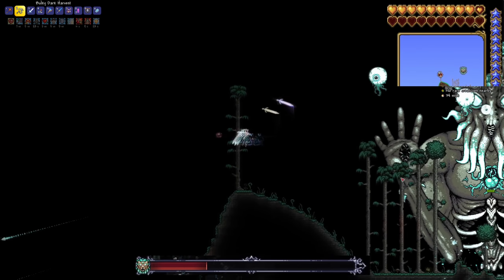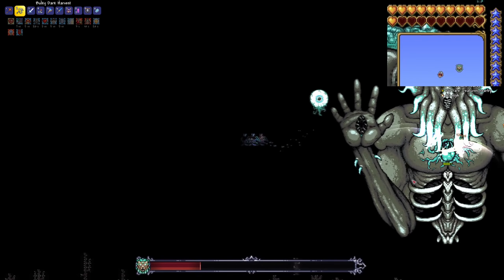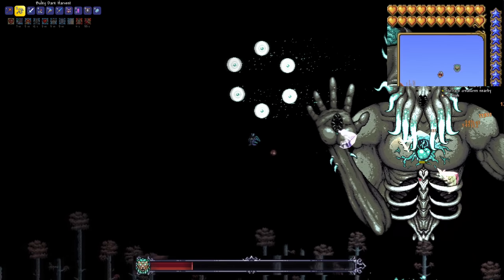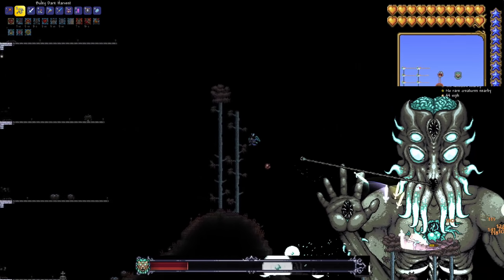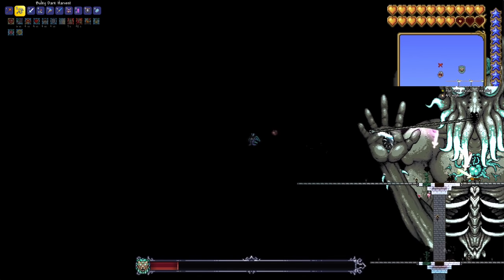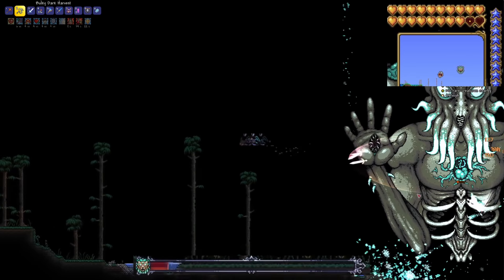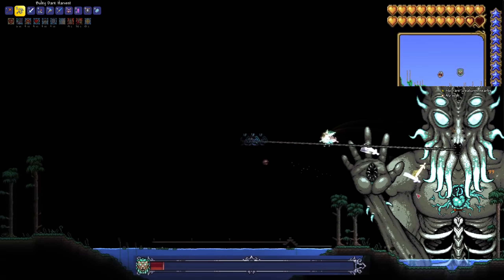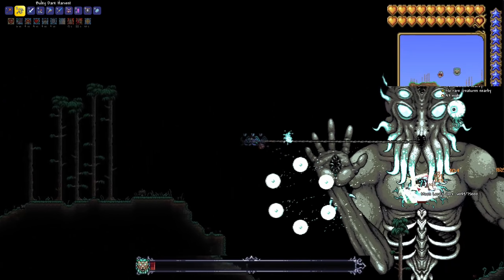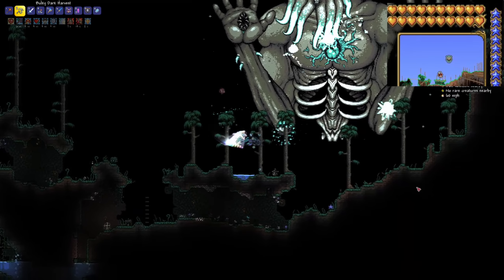Our potion cooldown is almost up. I'm getting really lucky with these dodges. Another wonderful save by the Hallowed Armor. We're healed up, so we're fine now. Same as with the dragon, we are now at this stable state. Just fly along the world and let the Terra Prisma do its thing. The lasers aren't reaching us anymore, so it's all cool. I think I still prefer the Stardust Dragon for the Moon Lord — if it's not broken, don't fix it. And with that, we have beaten the Moon Lord with the Terra Prisma.